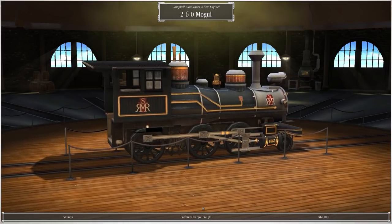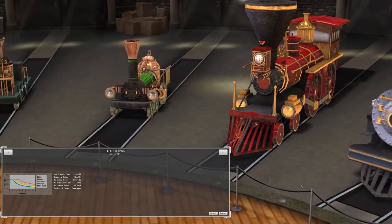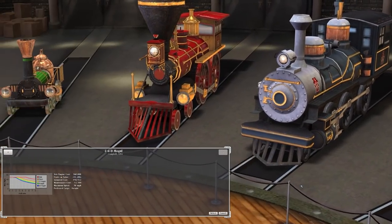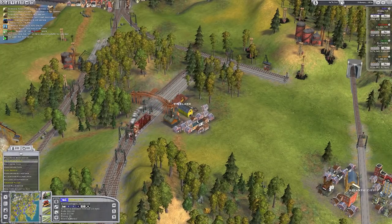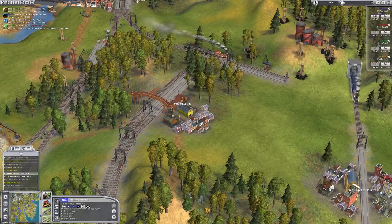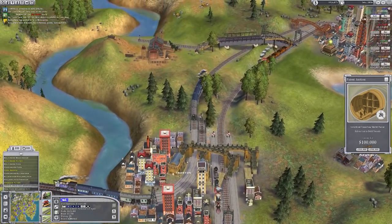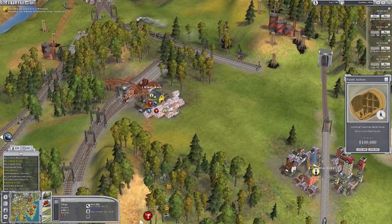The 2-6-0 Mogul - that's a freight engine. Let me open up my trains and upgrade. Currently rocking the Grasshopper, but if we go to this one it's actually better for carrying passengers and mail. We're going to upgrade all of these, which will put us almost certainly in the red. There's a tunnelling patent - I'm not particularly bothered about that. Everything upgraded, which is good.